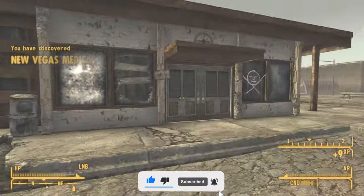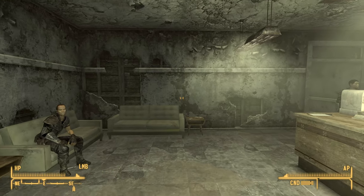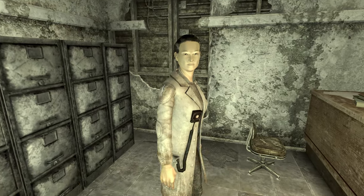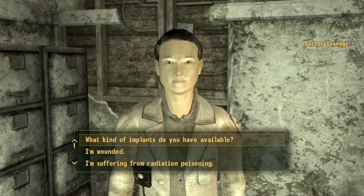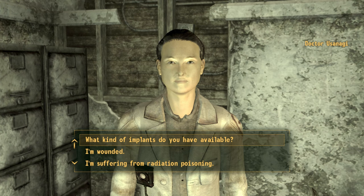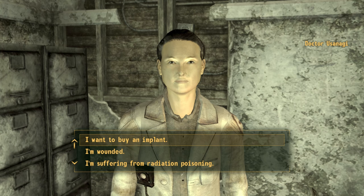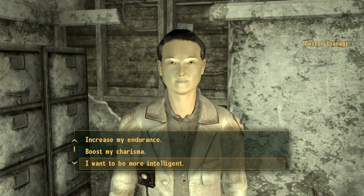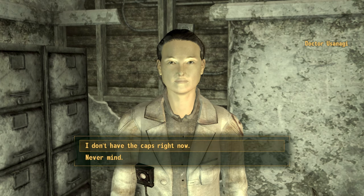Once you exit, if you look immediately in front of you to your left, you will see the New Vegas Medical Clinic. Congratulations — you've pretty much made it to the clinic at level one. Once inside, look to your right and you should see the doctor. Speak to her, select 'What kind of implants do you have available?', then 'I have several basic' and then 'I want to buy an implant', followed by 'I want to be more intelligent' for 4,000 caps.